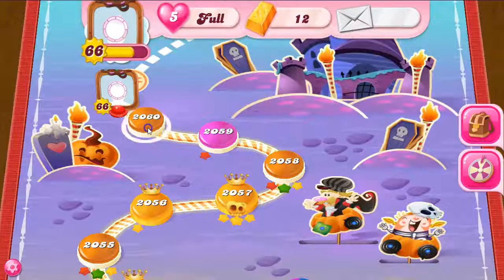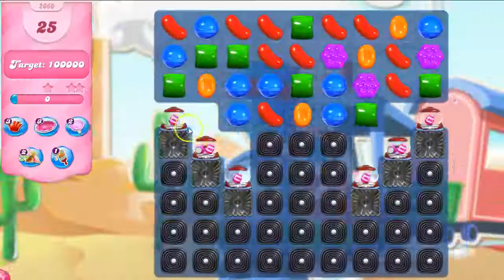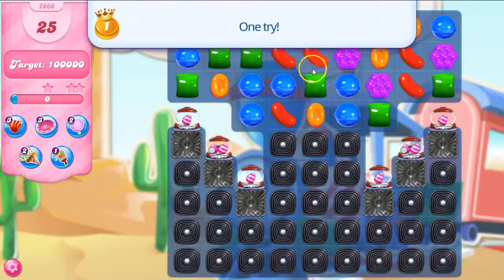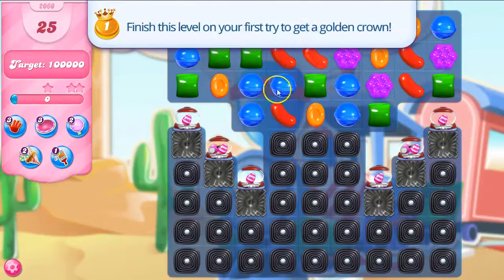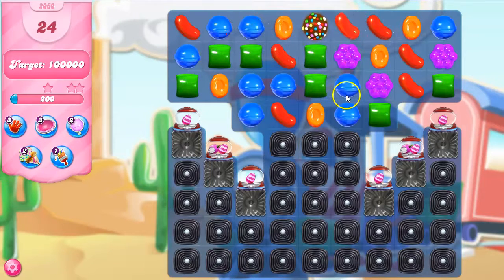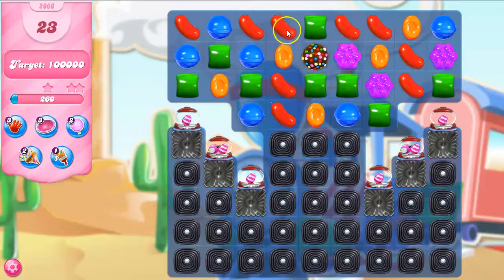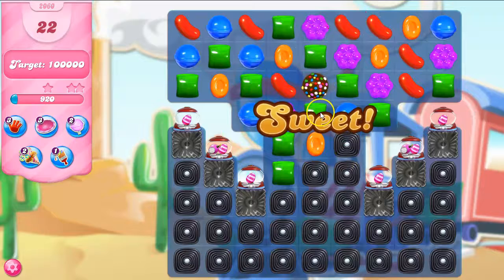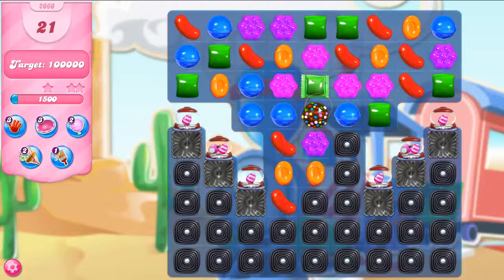I'm going to go ahead and exit and enter over and over without losing any lives. That way I'll get a better setup, and I think I do — look at that. Once this thing gets out of my way, finish this level on your first try to get a golden crown. That's beautiful — to start off a level, that's really nice. So what I want to do now is kind of open things up here first without using the color bomb.